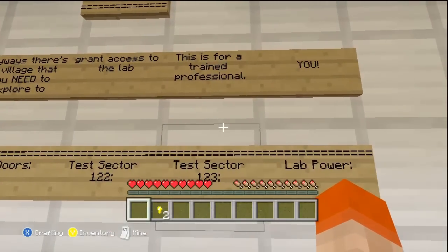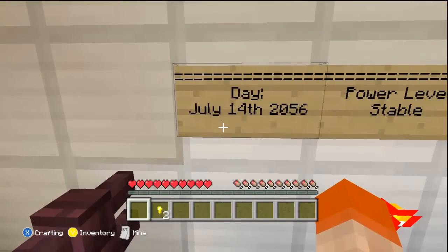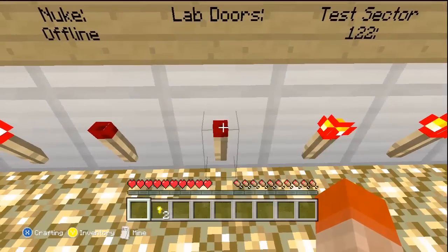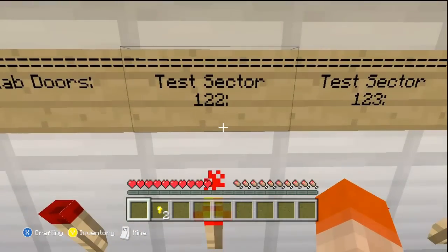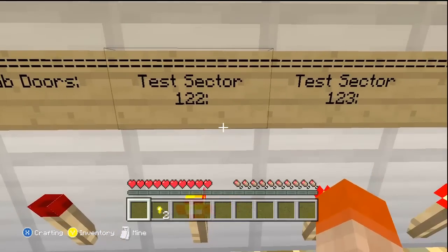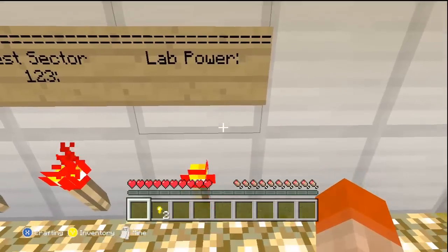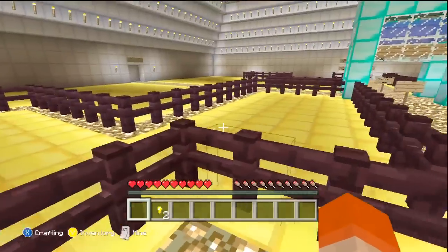This is for a trained professional — you! Day: July 14th, 2056. Power level stable. Nuke offline. Lab doors — I guess that's offline too. Test sector 122. Lab power on, I guess. And this says statistics below. That door seems to be sealed, so this is the only way left — I'm guessing we have to go to the village over here, and from there things should be cool.